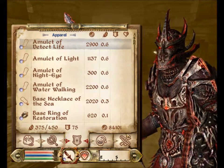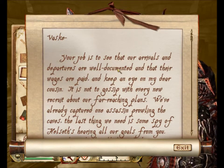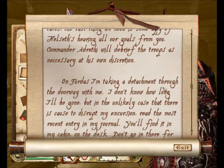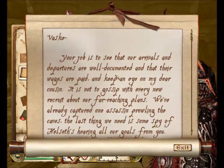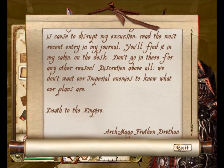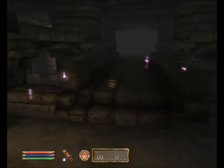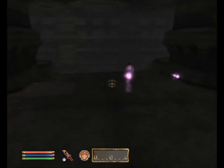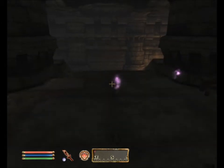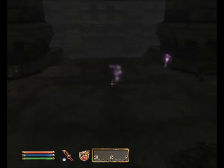What did that steward's note say? 'Your job is to see that our arrivals and departures are well documented.' Signed by Drothan. So that guy was in charge of keeping track of who's entering and leaving. Obviously he didn't register the fact that I'd just entered, because I killed him before he had a chance to.